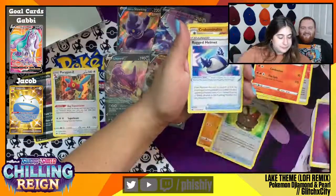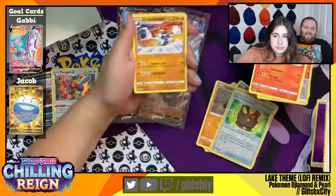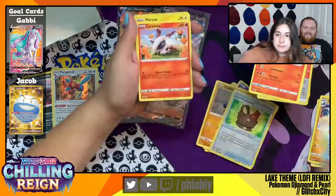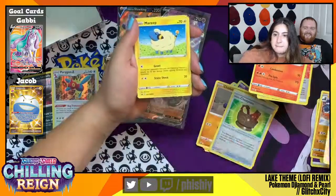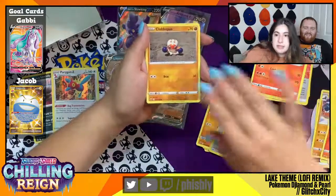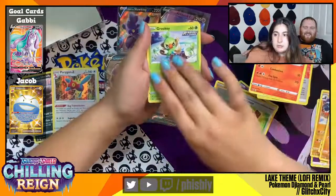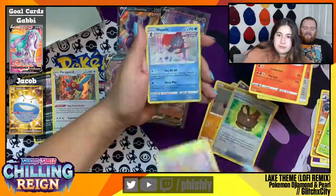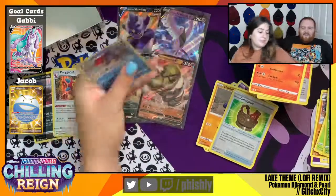Purple, Rugged Helmet, Crabominable, Doctor, Larvesta, Mareep, Heracross, Clabopus, Grookey, Beedrill Reverse Foil, and a Weavile Rapid Strike Holographic.